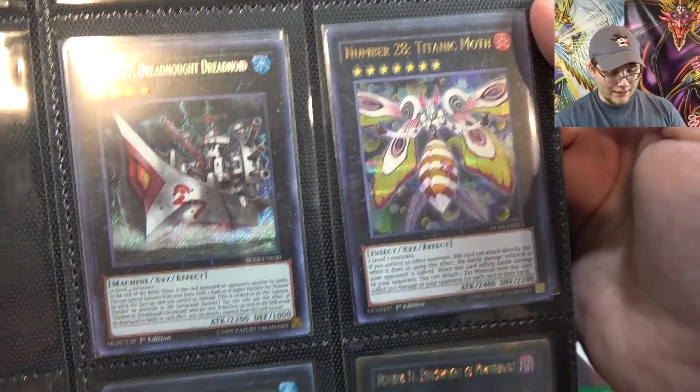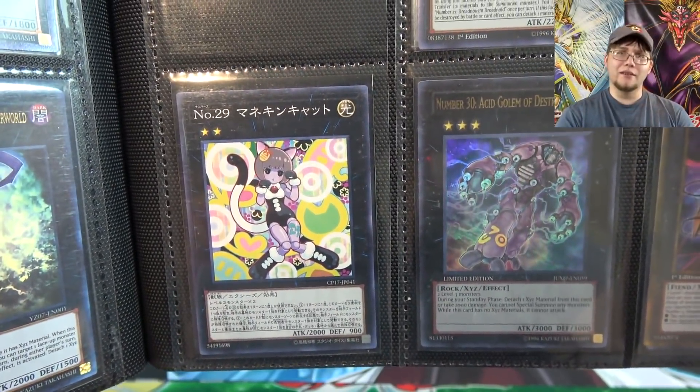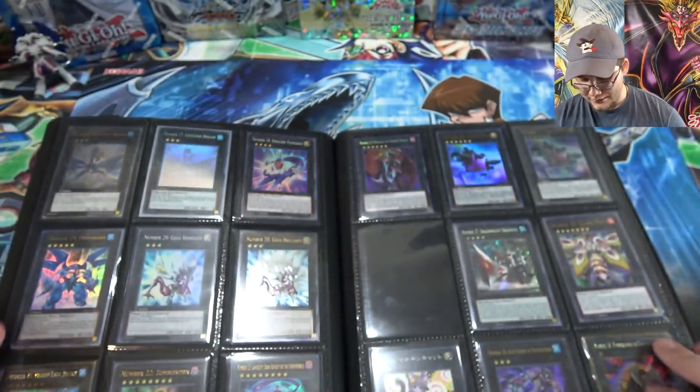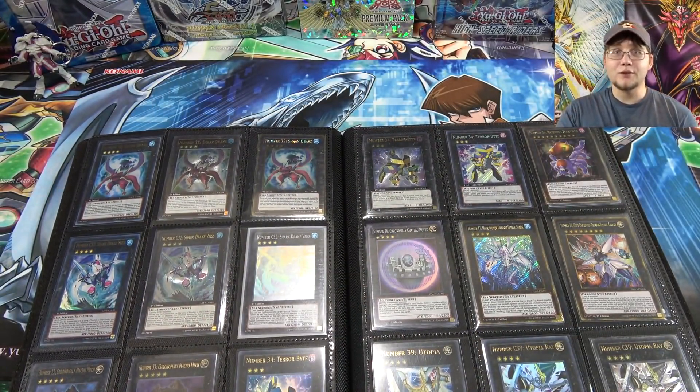Number 28 — I remember fighting to get that one. Then also number 29 — we still don't have this one in English. It's like Cat Mannequin, or Mannequin Cat — one or the other. So yeah, we're still missing that one. Then number 30 — that might have been the last Shonen Jump promo for the physical magazine if I remember correctly.